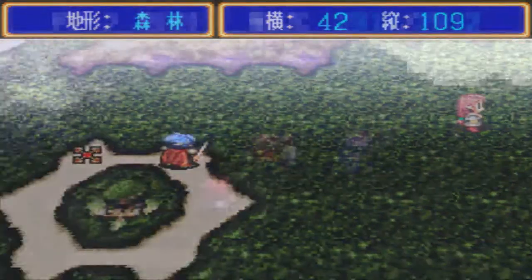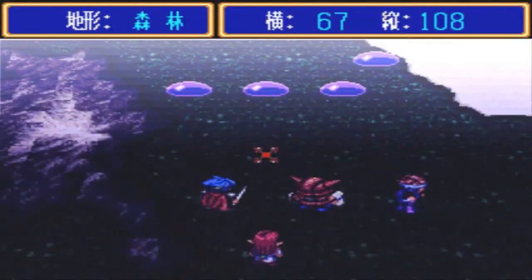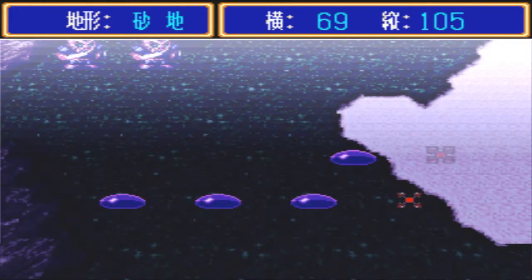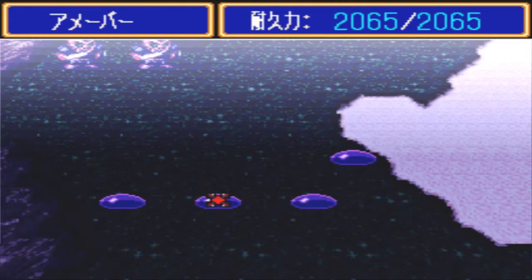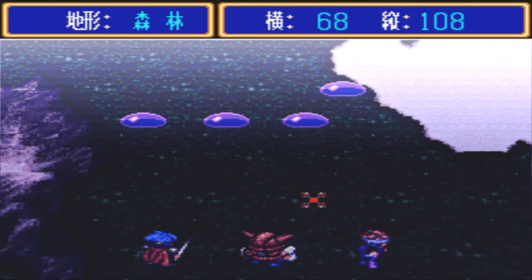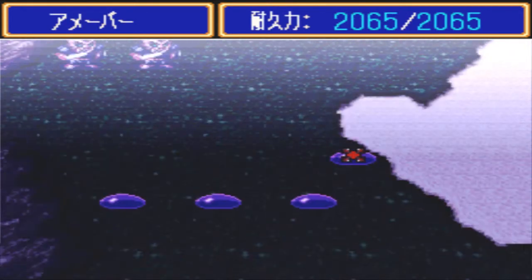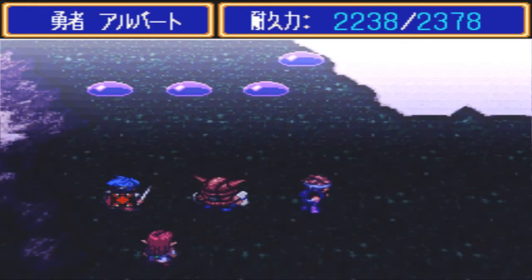These amoebas are new enemies, so I'll explain what they can do. As with all slime-type enemies, they have high resistance to physical attacks, so you have to use magic to get rid of them. It's fairly straightforward.